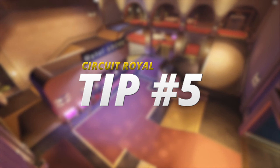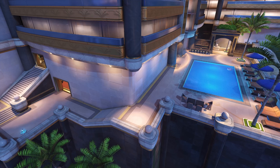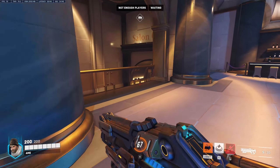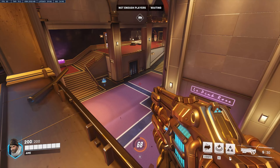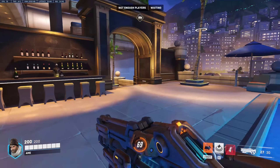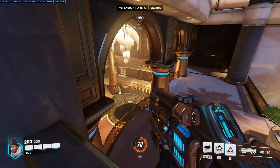Tip number five. Nearing the final destination of the payload, you should definitely utilize the crazy strong high ground. On this route, you'll find a couple of health packs and a safe path to flank the main route. This angle is devastating to the enemy defenders as they're trying to look up on where the bombs and bullets are coming from. In addition to this flank, you can actually jump on top of the bar to get a cheeky shot on the last defending position.